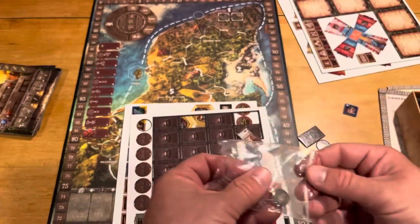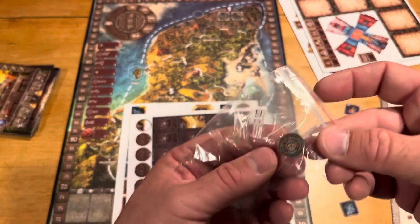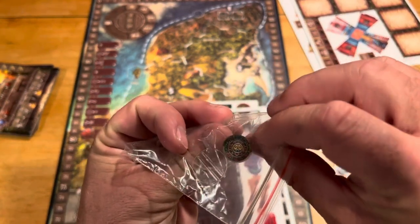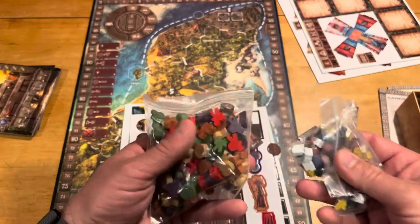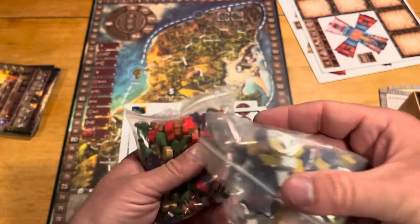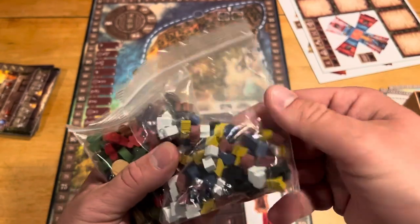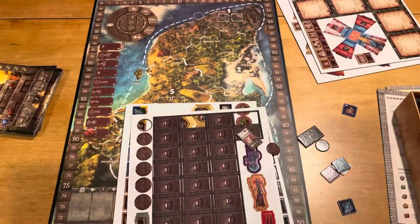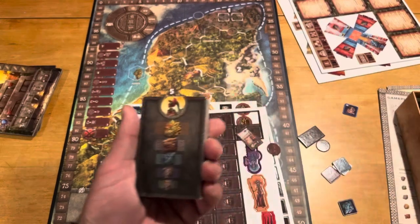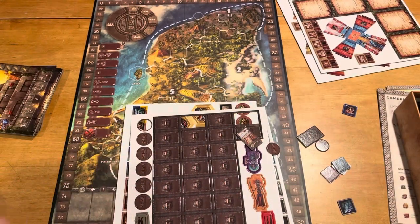We've got some standees and what looks like a clear disc, probably a round marker or something of that nature. And then we have a bunch of little wooden components — a bunch of little wooden meeples, and then some smaller resource wooden pieces. I appreciate that, though hopefully they're not too difficult to pick up and move around. We've also got something to absorb moisture. And then the deck of cards, which looks like a taller maybe Euro format of cards from a sleeve standpoint.